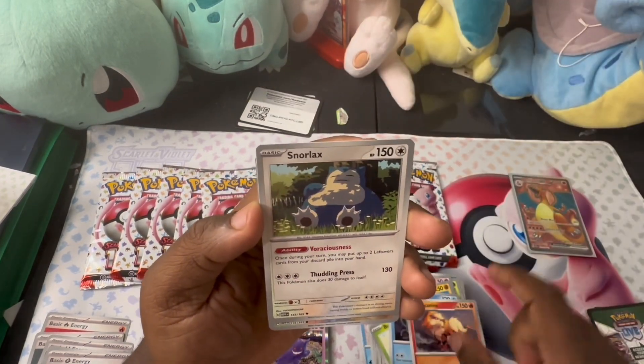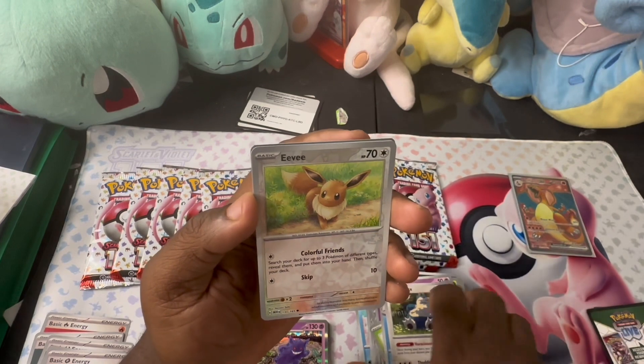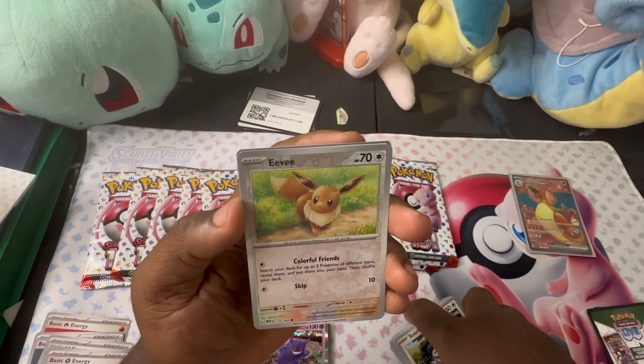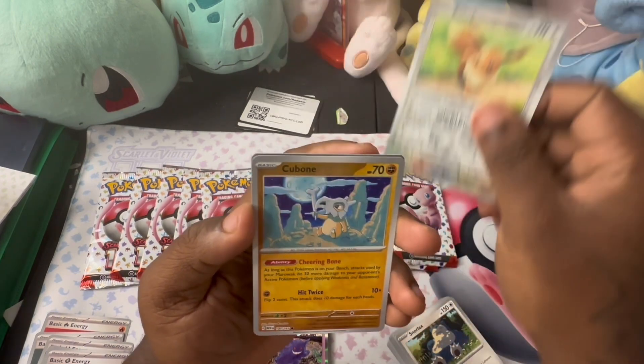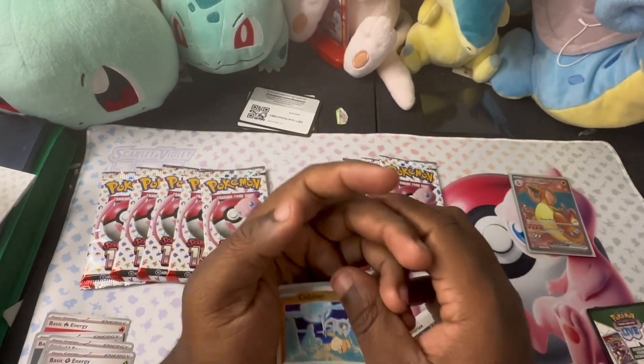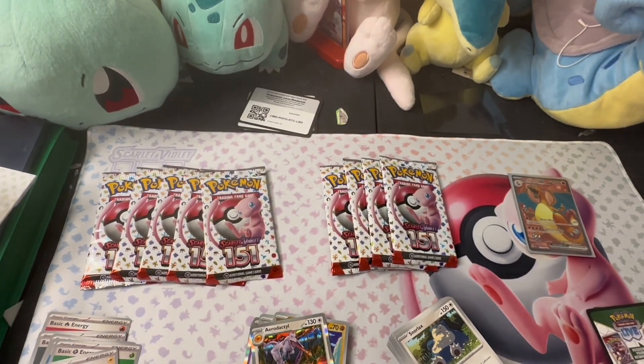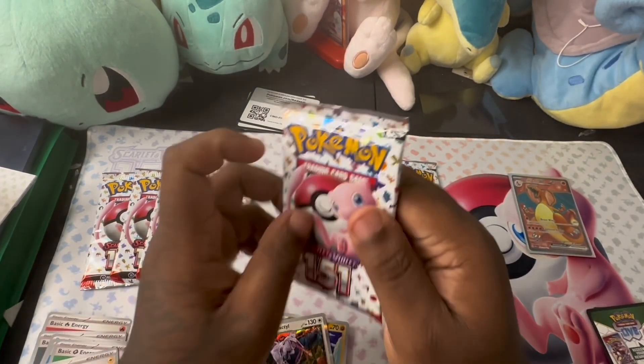Snorlax — I still haven't opened the ETB for this set so I don't have that promo Snorlax. I need to find me an ETB finally. Ooh, Eevee reverse, Cubone, Aerodactyl. Dang, this might be a bust y'all.